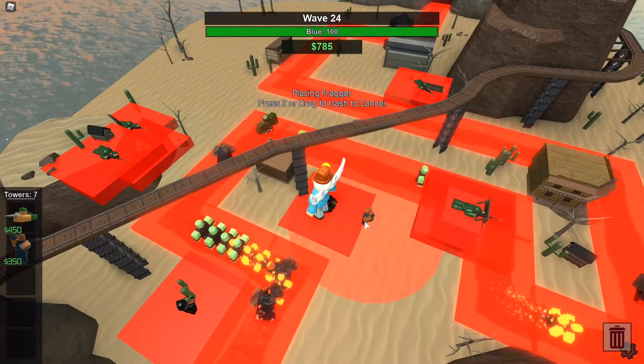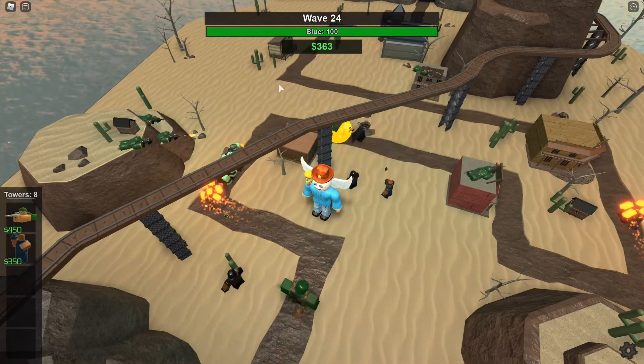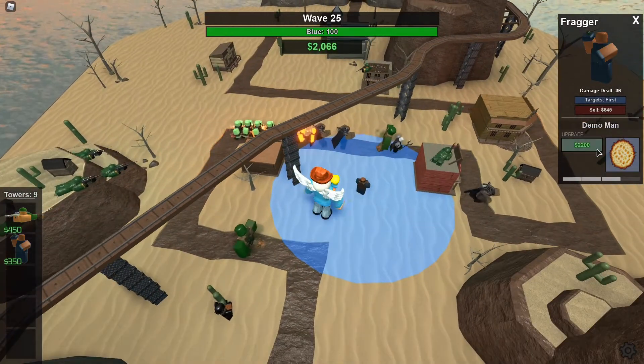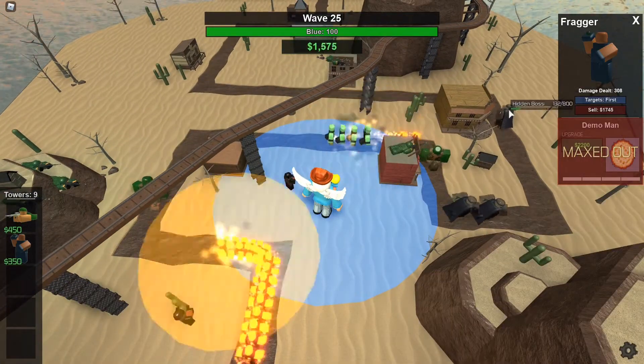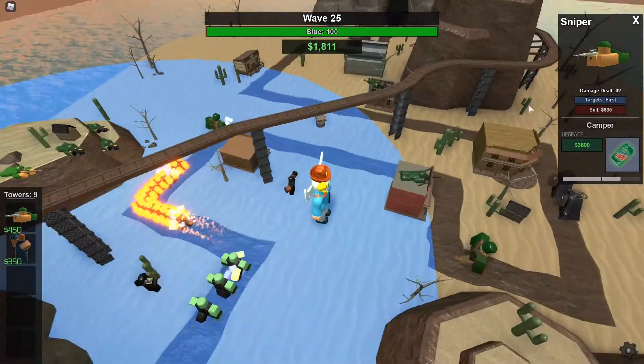At this point, it was pretty obvious as to what was happening. The snipers and fraggers were just not able to take care of all the zombies. There were just too many zombies and not enough towers. Now, if I had brought farms into this match, we probably would've been doing a lot better right about now. But I didn't bring farms, because these two towers cost 100 credits each, and farms cost like 500.